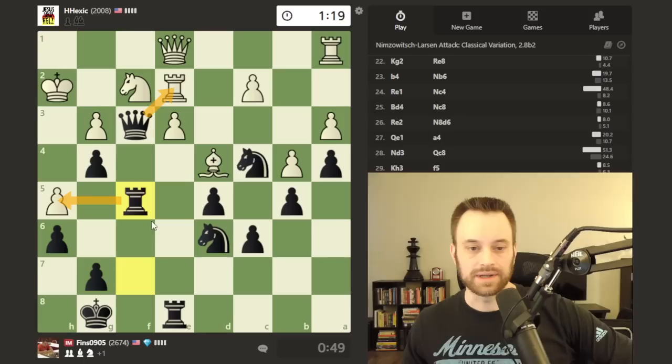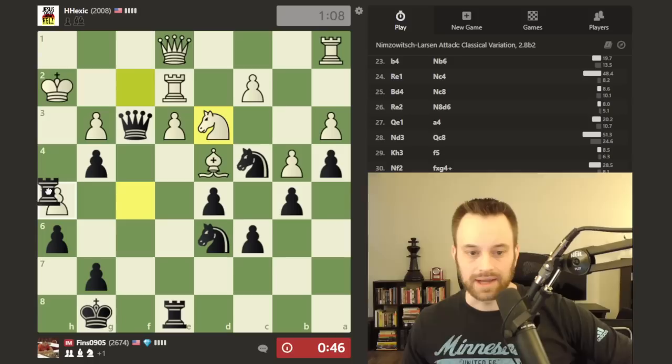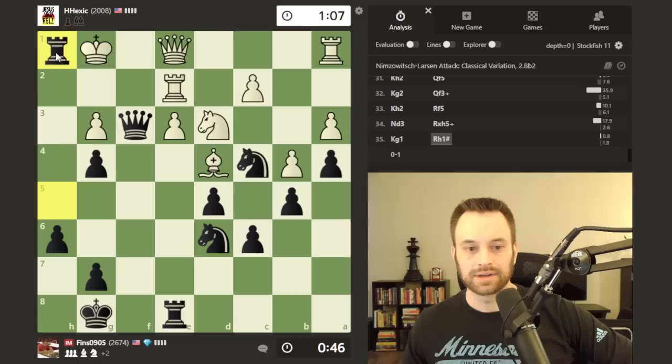My queen is really nice here — attacks the rook on e2. The captures come in here. If king g1, I don't have mate on h1 unfortunately, but nearly so — so many moves I can play there. Queen takes g3, knight e4 — probably knight e4 is the quickest way to end it. And here we're going to have a nice little checkmate pattern: the triangle mate.